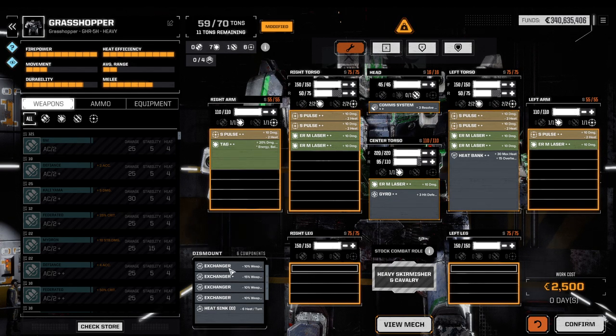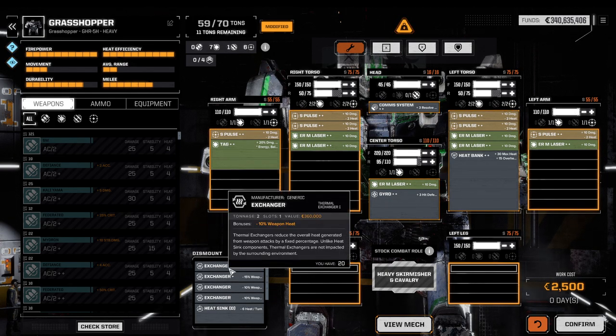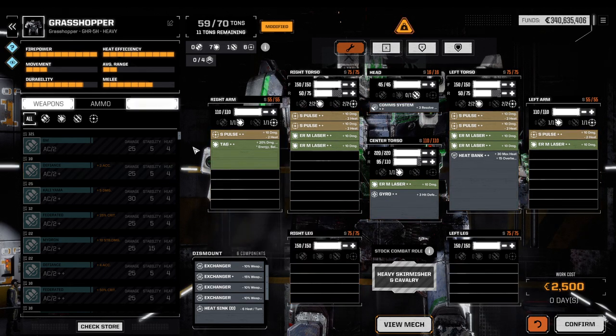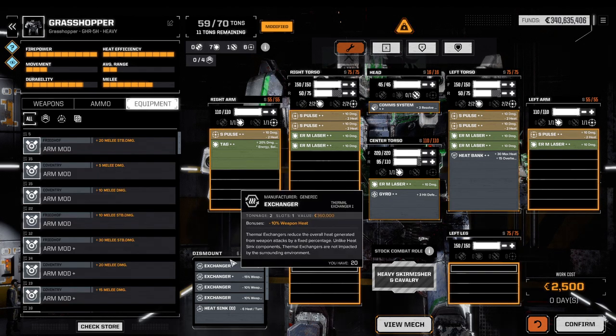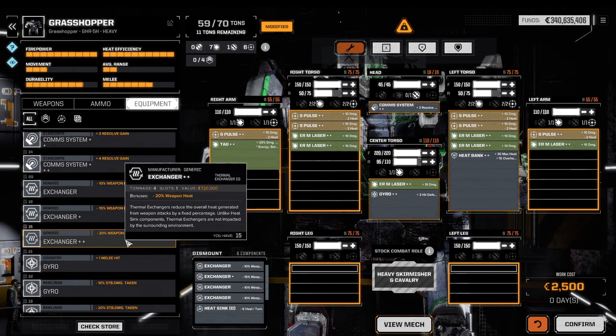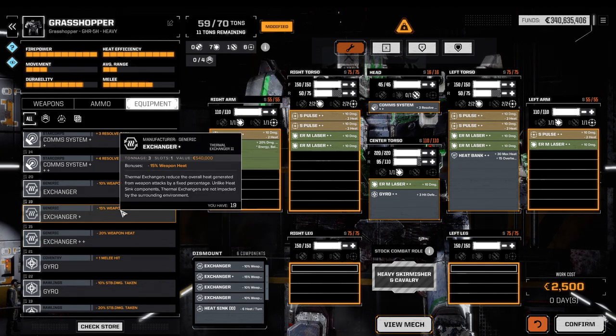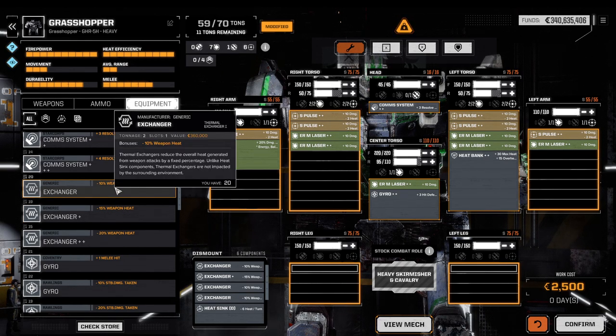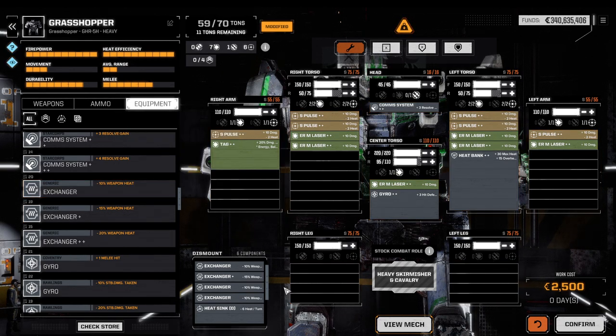Then let's talk about exchangers, which are interesting as well. We have an exchanger, an exchanger plus, and an exchanger plus-plus. They come with the same linear increase: exchanger plus-plus is 4 tons for minus 20%, exchanger plus is 3 tons for 15%, and a standard exchanger is 2 tons for 10%. Net net, that's one ton per 5% heat reduction.